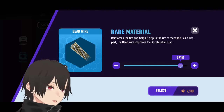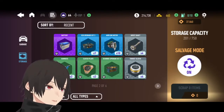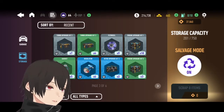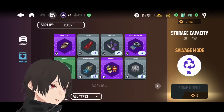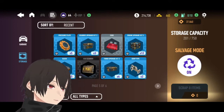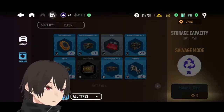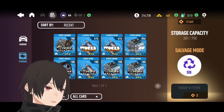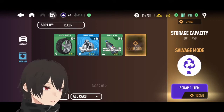Scrap material can be found by salvaging unused items. I have a bunch of them here, so I can salvage them. I already have some scrap materials — around 37k — so I don't need that much more.